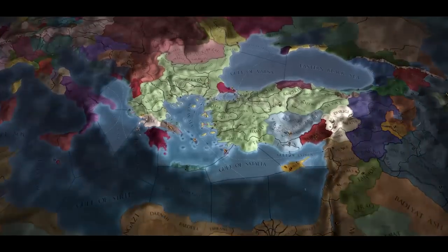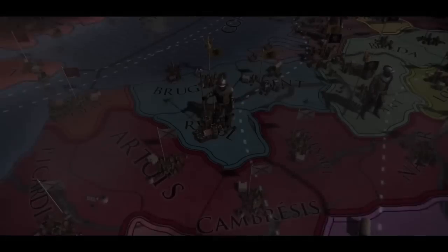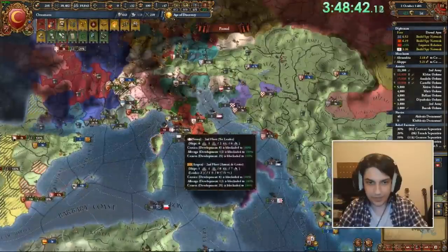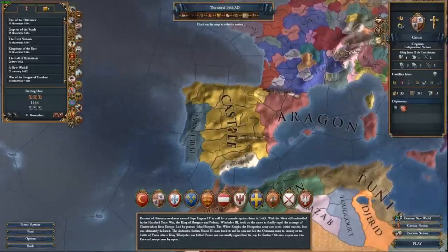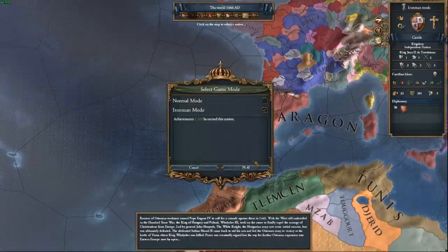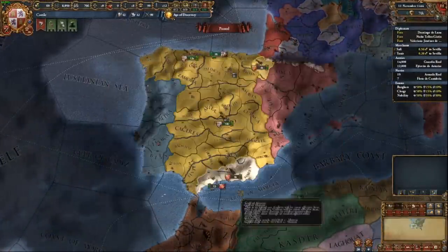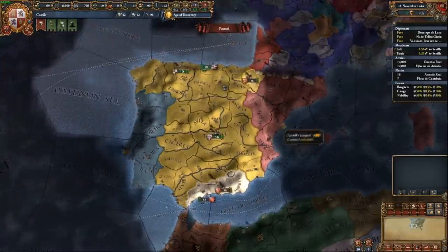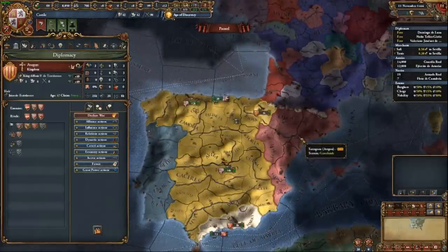With EU4's new Domination DLC, most of the great powers of the world have been given a whole new mission tree and a few new mechanics. I've played lots of the Ottomans over on my stream, reaching for Mehmed's ambition, but here on YouTube I wanted to make something a little less sweaty. This is Castile. The Castile mission tree now includes all of Spain's missions, even without forming Spain — I won't spoil why this is such a huge change, but Castile now has the potential to do some pretty insane plays, which I'll be demonstrating age by age.